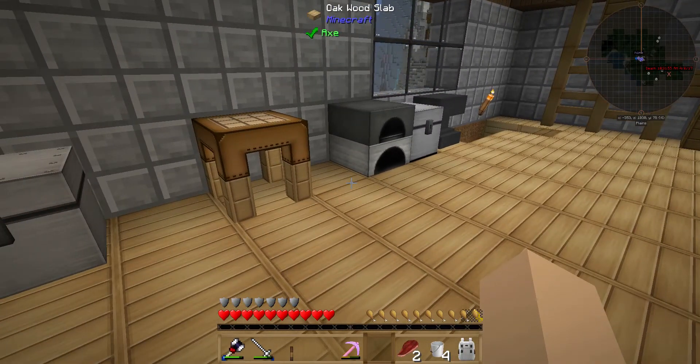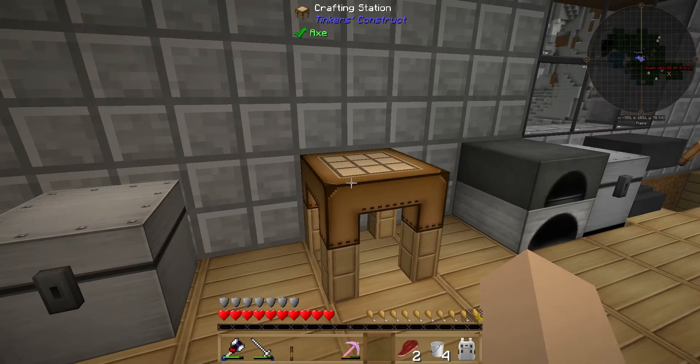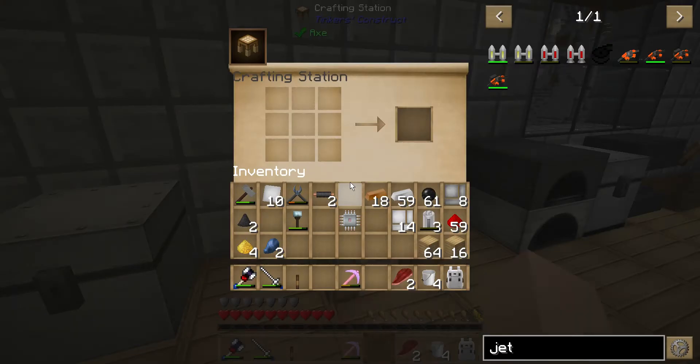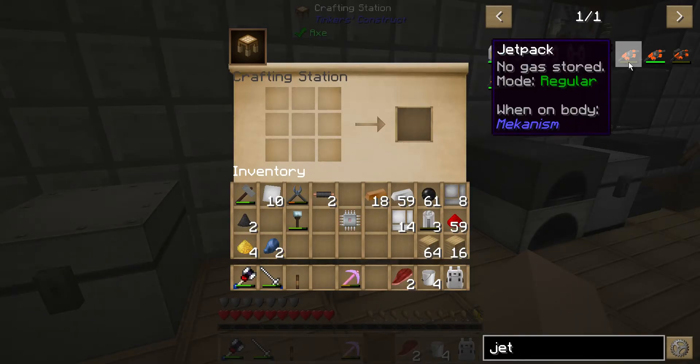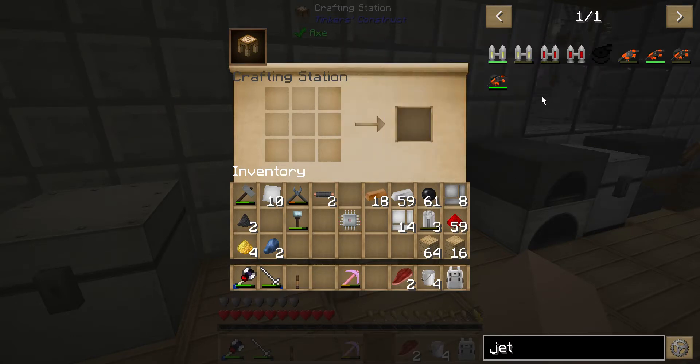We need to go to the nether. And what would be helpful in the nether? A jetpack. I've never made one of these jetpacks before, so we're going to attempt to make one and test it out, because traveling the nether — flight is not necessary but it's really helpful, like for finding a fortress.